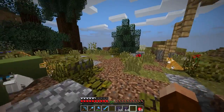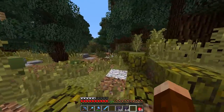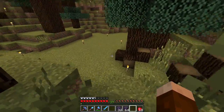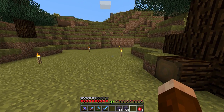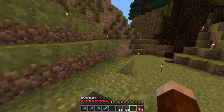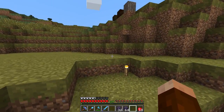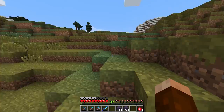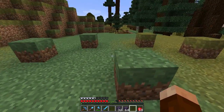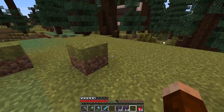My original idea for this build was to just build the tent down in this little dry riverbed over here. But it turns out, because this land was generated so long ago in 2011, that Minecraft now considers this a desert. And our little snowman friend can't live in the desert. So I've had to look for a new patch of land. I found this extreme hills biome — it just kind of slithers its way through this section, and this is going to be a perfect spot because he will be right inside the tent.